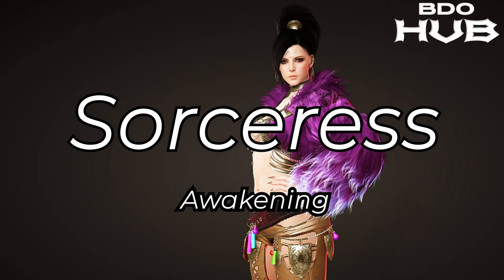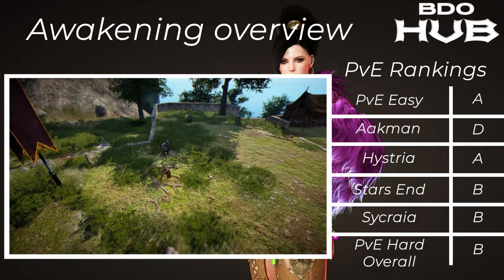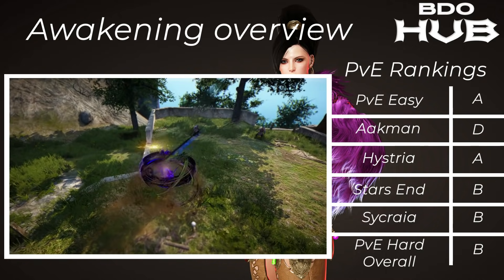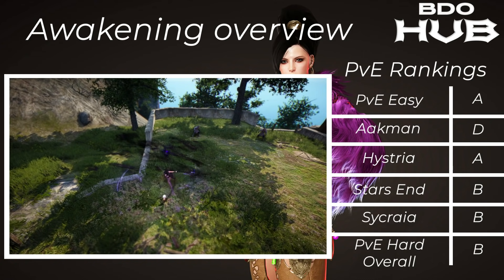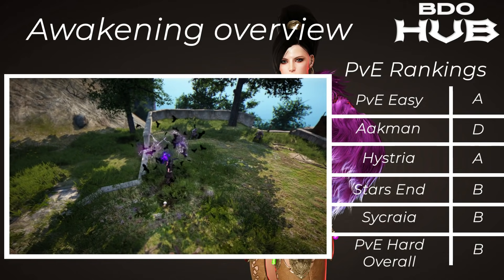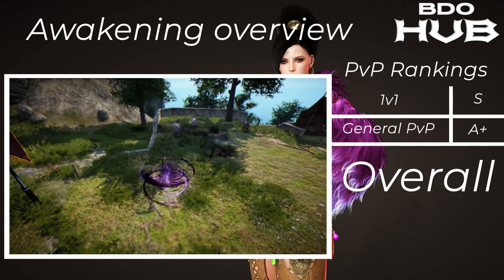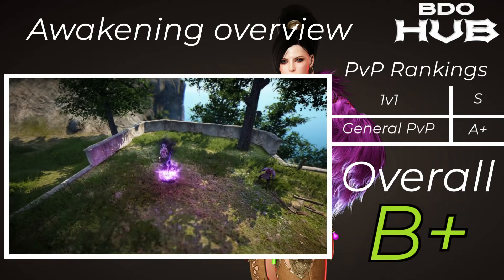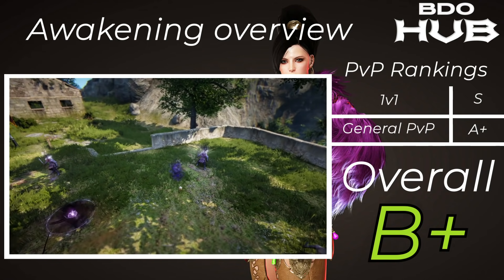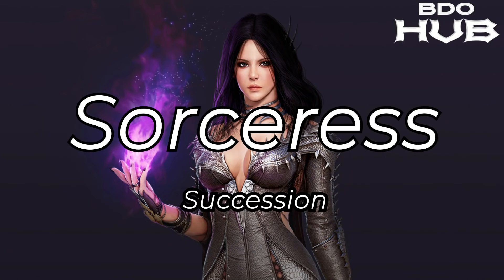The Awakened Sorceress. PvE grinding this is an A — it's quite nicely just shredding through things with the spinny spinny death. Akman D, Hysteria A, Starzen B, Sycraia B, PvE hard overall B. For PvP a solid S tier — lots of iframes. In group play and general PvP an A+, so this spec overall is a B+.